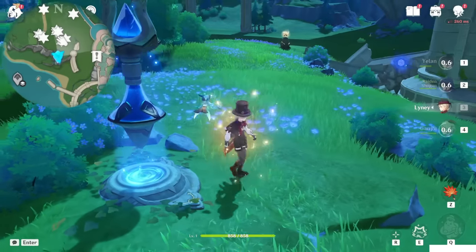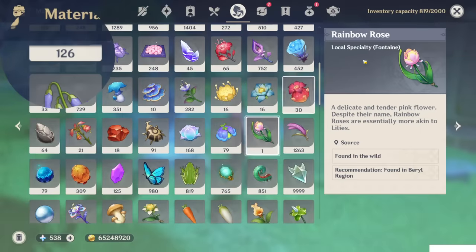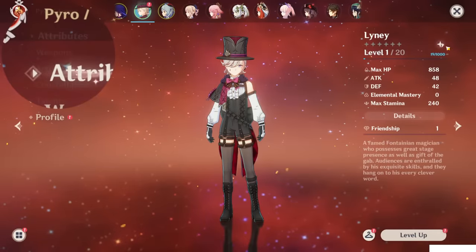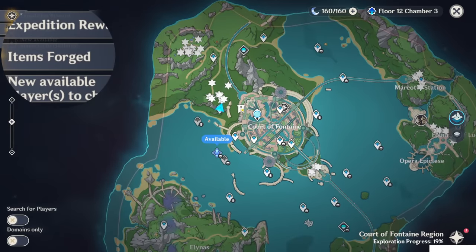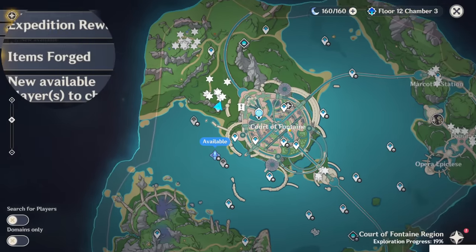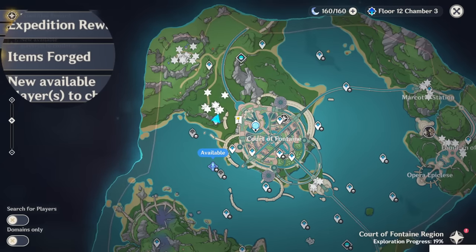Hello guys, welcome back to my channel. In this video I will show you the farming route for the new ascend material Rainbow Rose. For now it is only used by Linea as an ascension material. As you can see, 168 to max level him — in total 73 of them — and then there's an NPC which if you talk to you can get four of them, so in total will be 77.